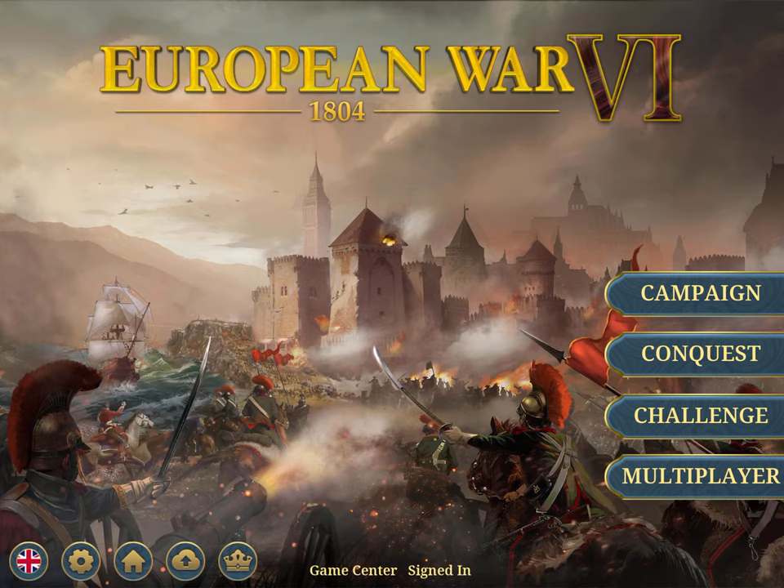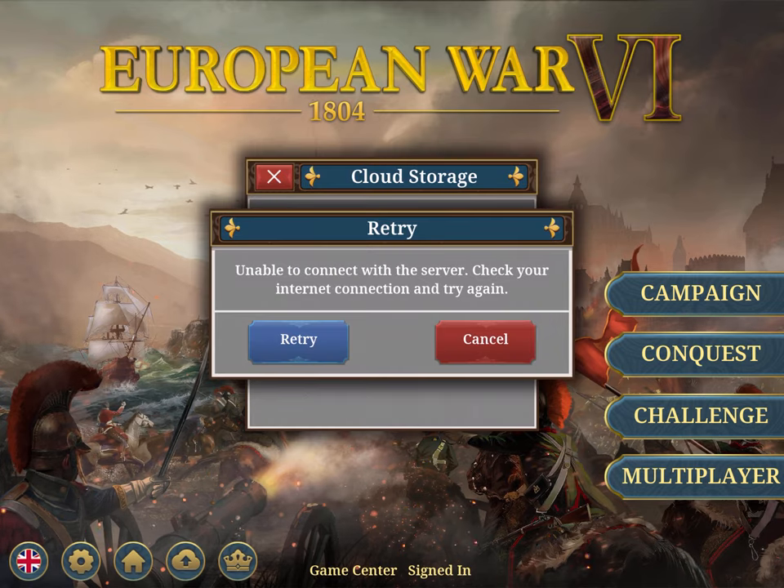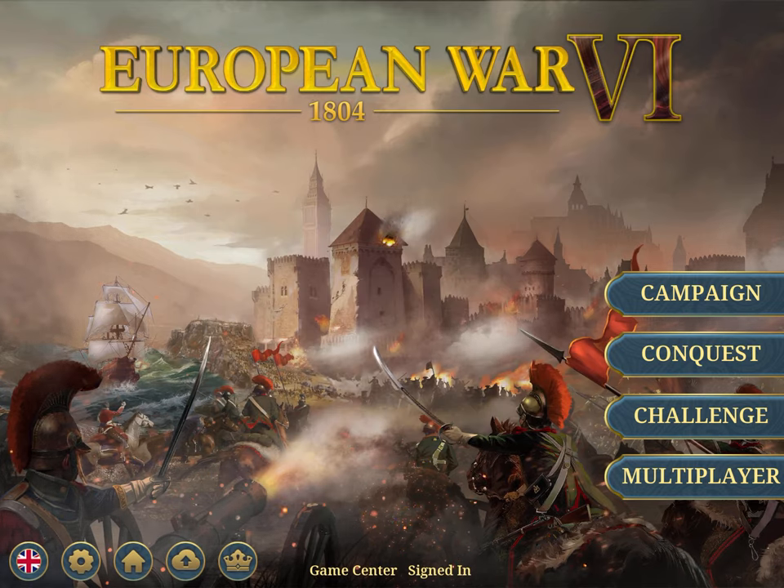Starting from the homepage, this is an important button — the cloud storage. So before you try a difficult mission, save it again, because in the mission you will probably use medical packs, and then if you lose the mission, you can just load the game again and recover what you lost.